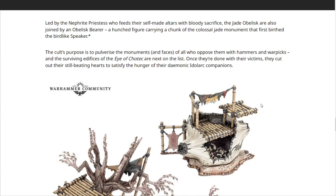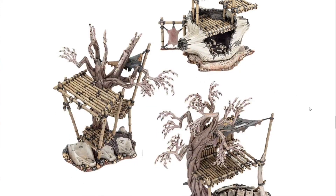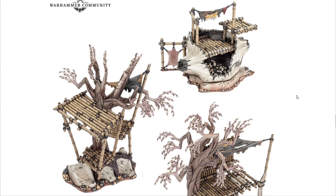Led by the Nephrite Priestess who feeds their self-made altars with bloody sacrifice, the Jade Obelisk are also joined by an Obelisk Bearer — a hunched figure carrying a chunk of the colossal jade monument that first birthed the bird-like Speaker. The cult's purpose is to pulverize the monuments of all who oppose them with hammers and war picks. Once done with their victims, they cut out their still-beating hearts to satisfy their demonic idol. The Skinks are defending their home while these guys are here to tear everything apart.